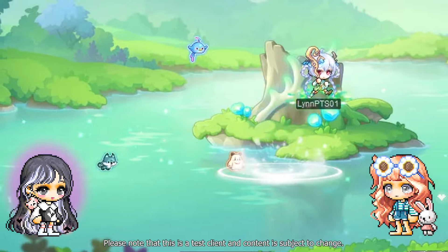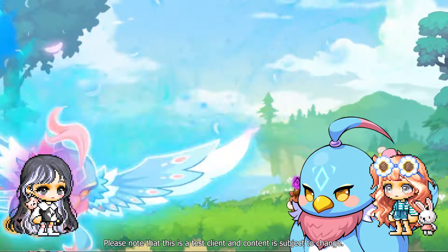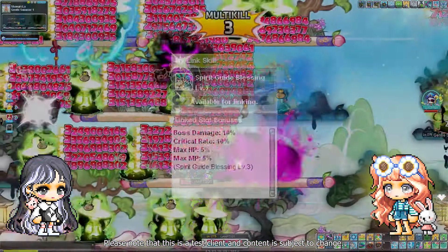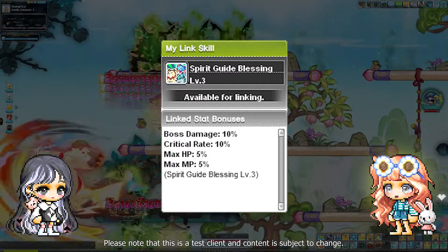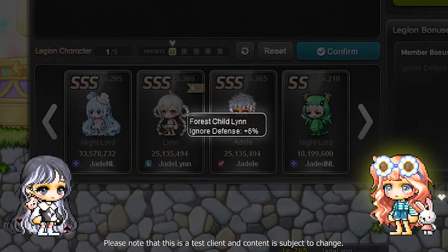Lynn's first spirit guide that she starts out with is Pan. At second job advancement she learns Penny and at third job advancement she gets Payon. Lynn's link skill provides 10% boss damage, 10% crit rate, 5% max HP, and 5% max MP. Her legion block at level 250 is in the shape of a plus sign and gives 6% ignore defense.